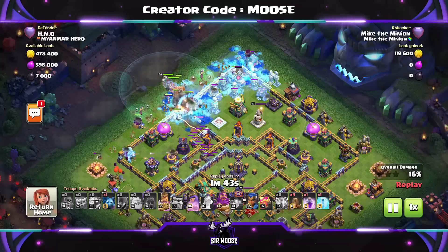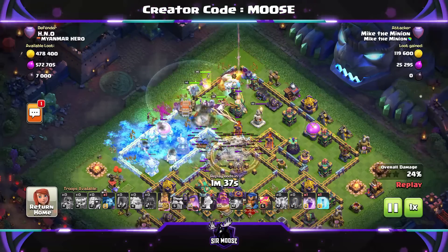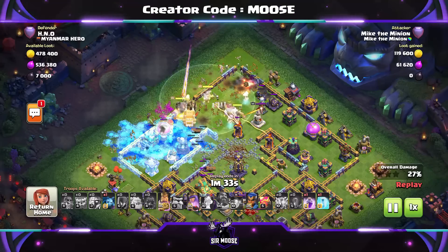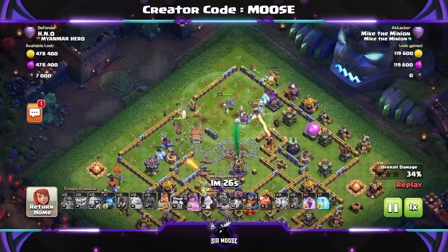Grand Warden on ground mode. Use the Grand Warden ability nice and early to protect as many troops as possible. Use those Earthquake Spells to open up the base — could have probably done it below the Monolith for more value, more damage and opening up more compartments. Grand Warden ability used.